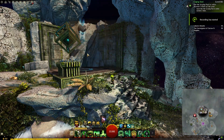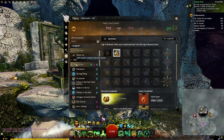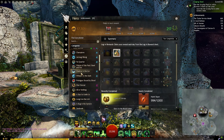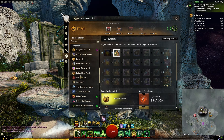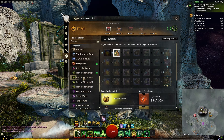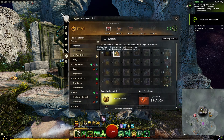Tip number one, and this relates to every single Return To episode: you should always check out the original Living Story achievements. Not only can you get a ton of ascended gear and achievement points from this, but you might as well knock out two birds with one stone while you're doing the Return To missions.